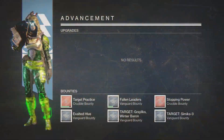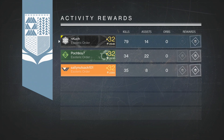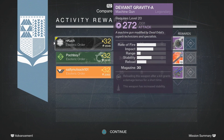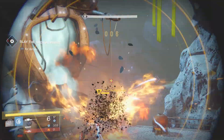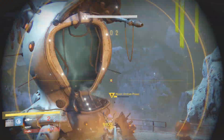We ended up getting the Deviant Gravity. At first I was a little disappointed because I was going for an Against All Odds, but once I saw the perk roll I was actually quite surprised and delighted. It had stability upgrade and crowd control. The ballistics could be upgraded too, so I was quite happy with that drop — I'll definitely take that all day.